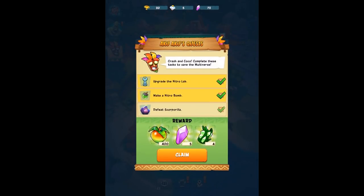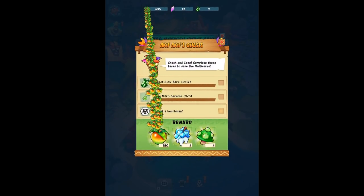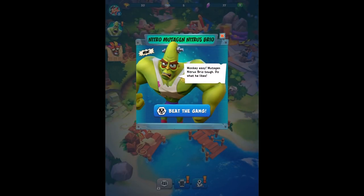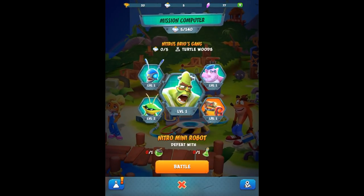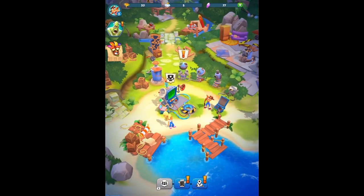It's a Mutagen Nitrosprio and he appears to be in Turtle Woods - let's stop him. We got Aku Aku's quest done - very cool. All this stuff with Nitrosprio is right here, and I'm guessing we'll have a new set of bad guys to take on. I think that's what we'll tackle next episode, and we'll even be able to play as Coco - so that's a ton of fun. But for right now, that is gonna wrap it up for today's episode of Crash Bandicoot on the Run. Thank you guys so much for watching - I'll see you next time. Bye-bye.